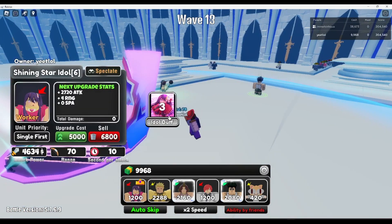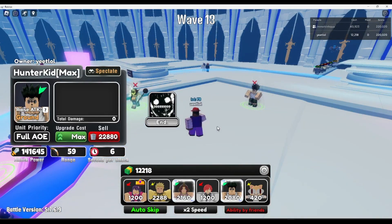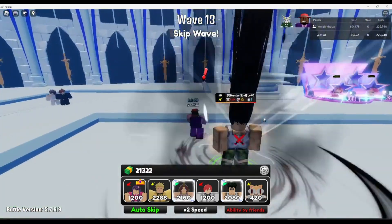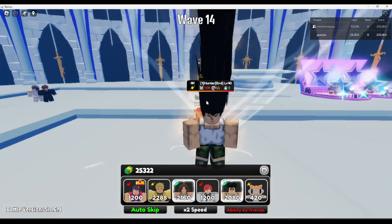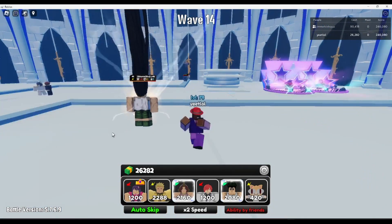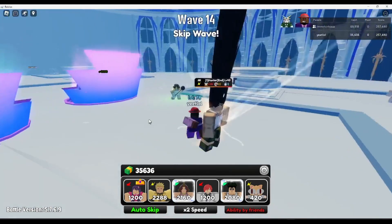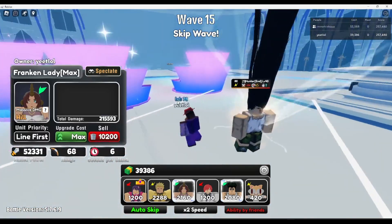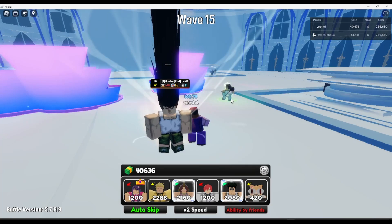When he uses an ability he does this rage thing, and when he comes out it's 1.4 million. It goes away once he dies and you can just spam placing him — you can spam it. It's like an end-game thing if you're about to die. Gon is so much better, so if you're trying to get a green unit get Gon because Gon is also green.